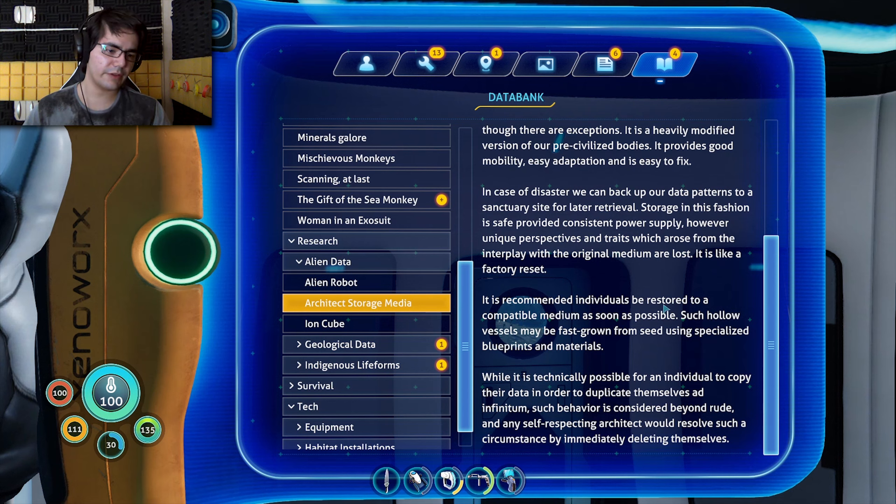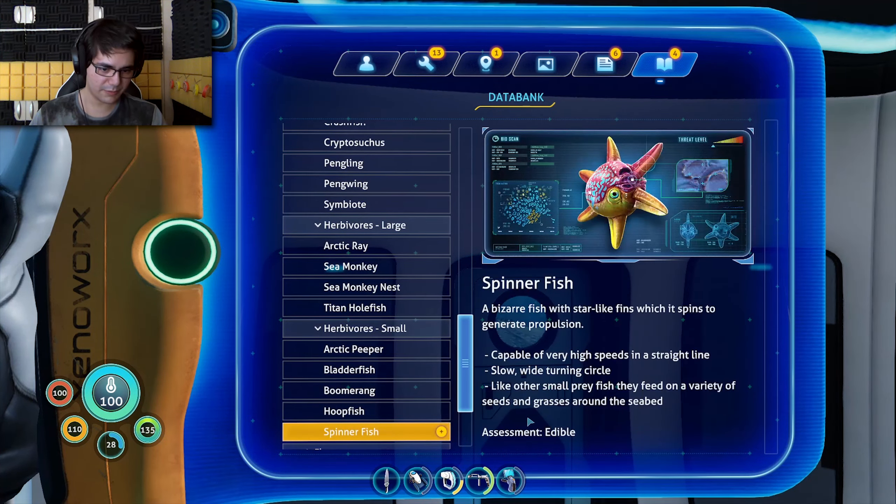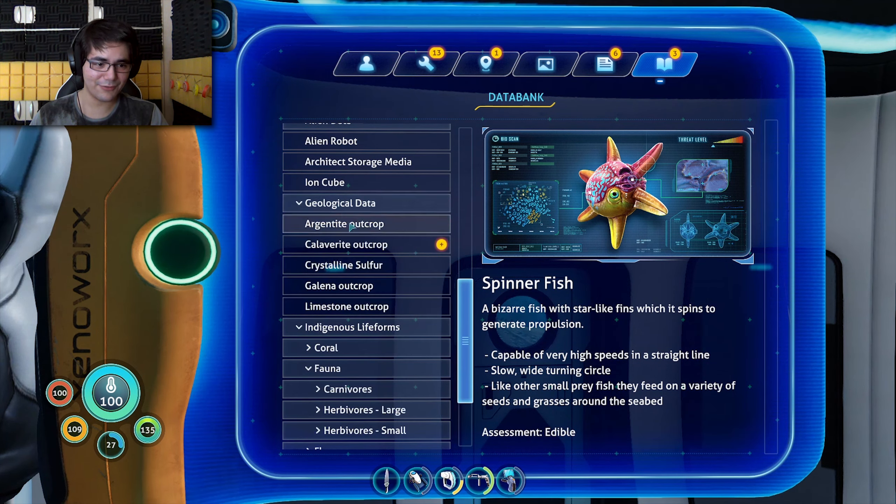It is recommended for individuals to be restored to a compatible medium as soon as possible. Any self-respecting architect would immediately delete themselves rather than duplicate. Don't have alt accounts, everyone apparently. Oh, spinner fish — a bizarre fish with star-like fins which it spins to generate propulsion. It's just a fish. I love it — my favorite fish so far.